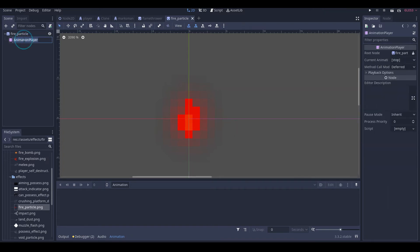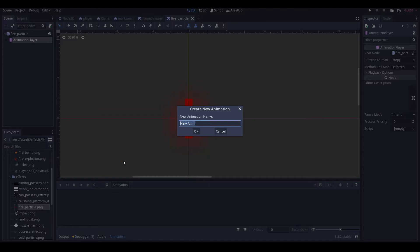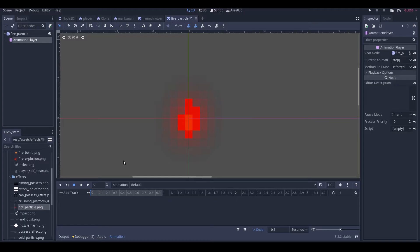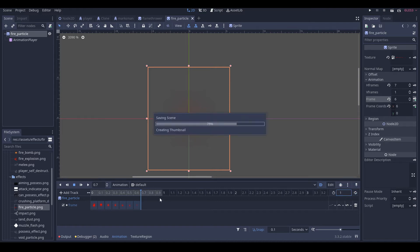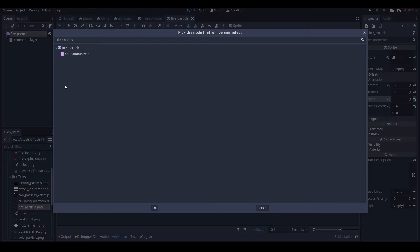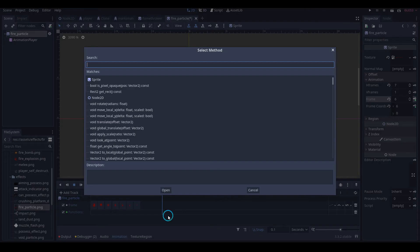Go into our animation player, set default auto play, and we'll key this in — this, this, this, this, this. Make the animation 0.7. Then we'll add a call method track and insert key queue3.